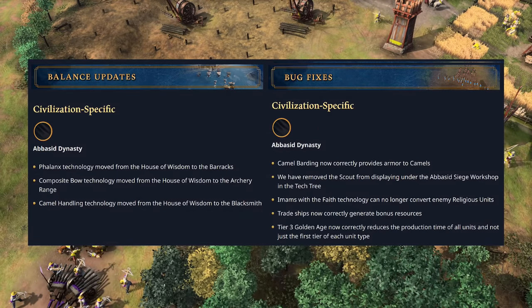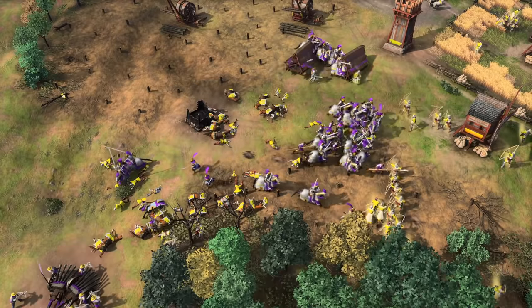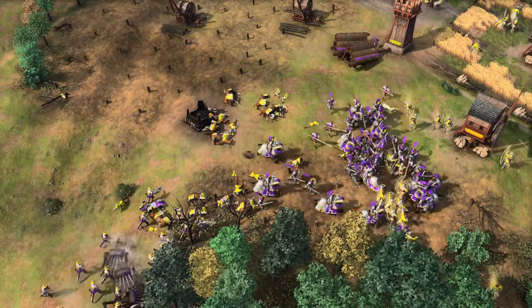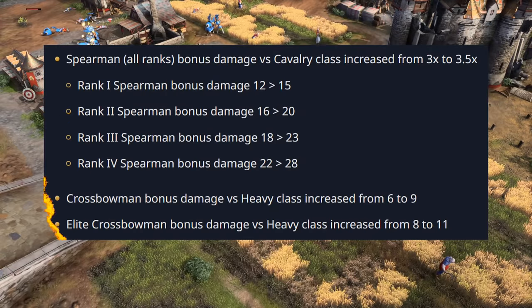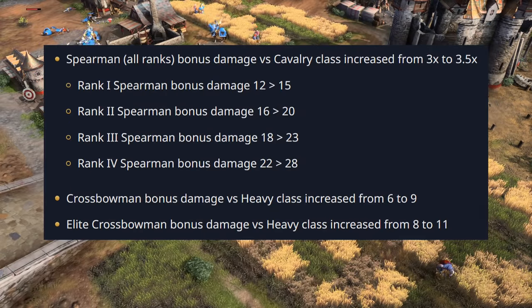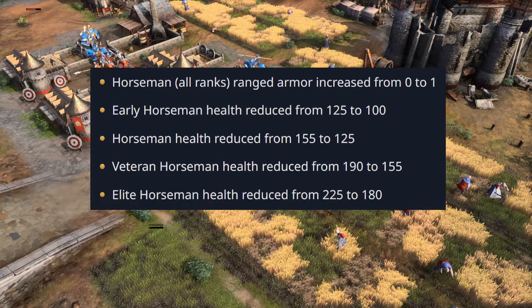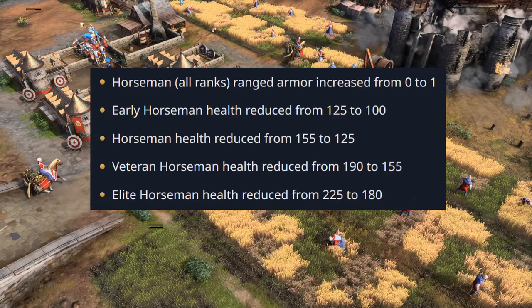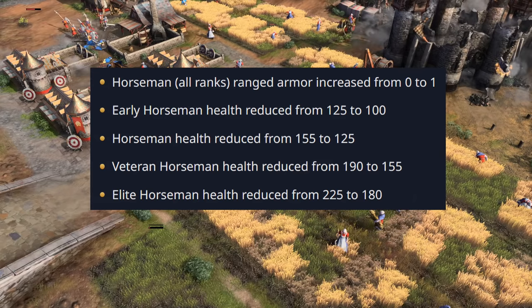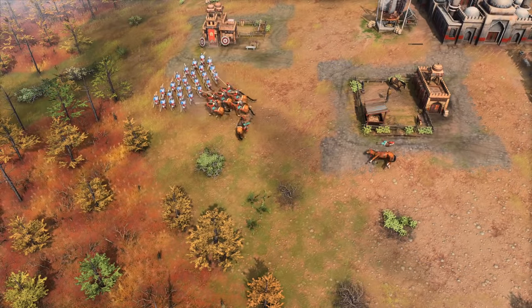Moving on to balance changes combined with bug fixes — spearmen and crossbow damage against cavalry and heavy classes respectively have been increased, which feels like an indirect nerf to knights. Horsemen gain a bit of ranged armor, which makes sense as they counter archers, but they lose 20% of their HP against melee units — that's a straight nerf. Against feudal age archers doing 5 damage it's a wash, but against any stronger archer horsemen will end up doing worse.